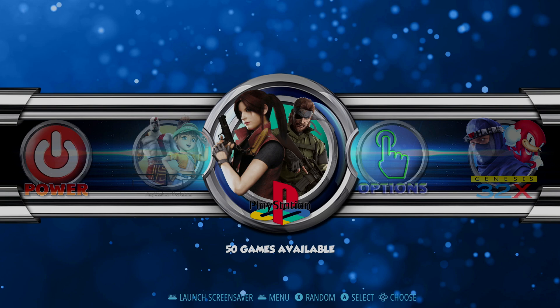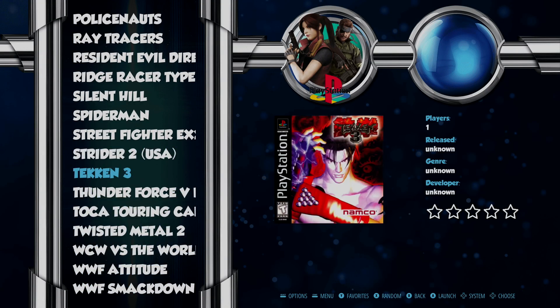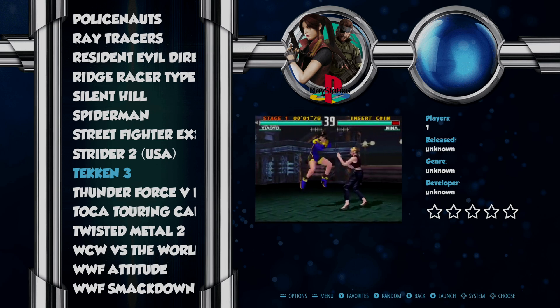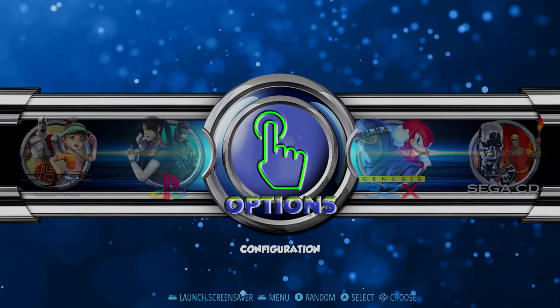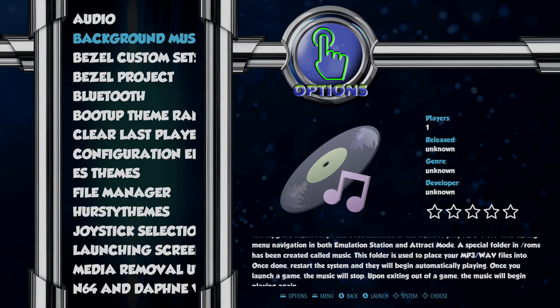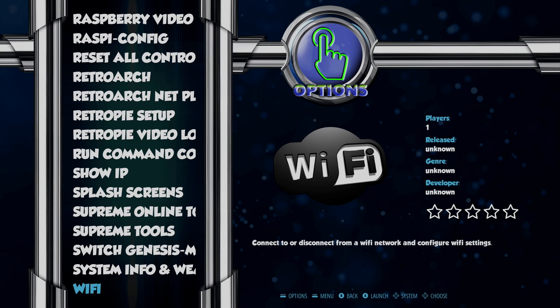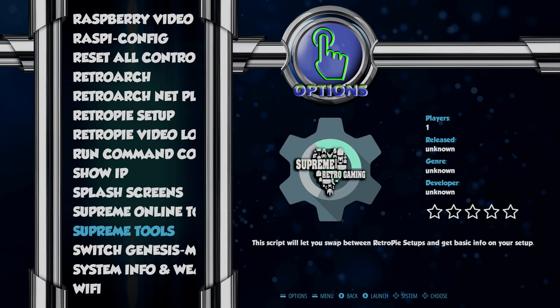Up next we have our PlayStation system with 50 games — lots of games you're already familiar with. One game I tested was Tekken 3 and it did run at full speed just fine. We also have our options section, which has a host of scripts to choose from including background music, show IP, a splash screen section, and a host of other tools. Definitely dive in there and get lost.